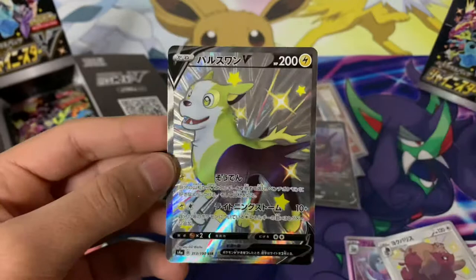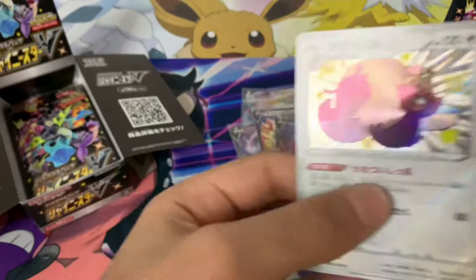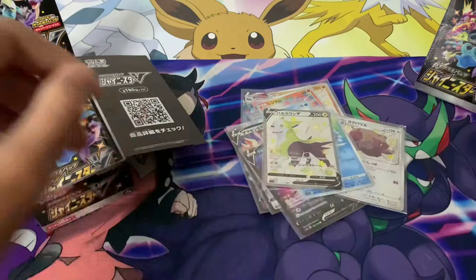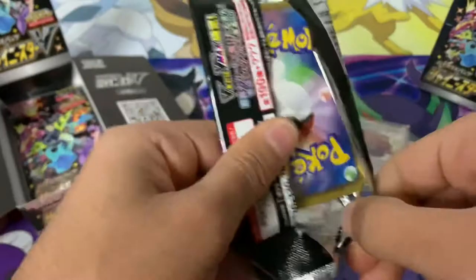That was a very good pack — we got the Greedent shiny, Amazing Rare Kyogre, and a shiny Boltund V. These packs are so cool to open because you're pretty much guaranteed a hit in every pack. Before you even open the booster box, you already know you're guaranteed 10 pulls. I'm really happy with the pulls so far — we're getting a lot of shiny hits. I'm hoping it's just going to get better and better.